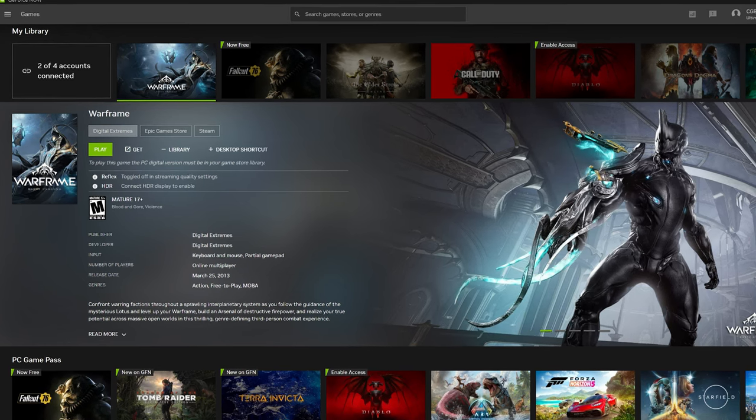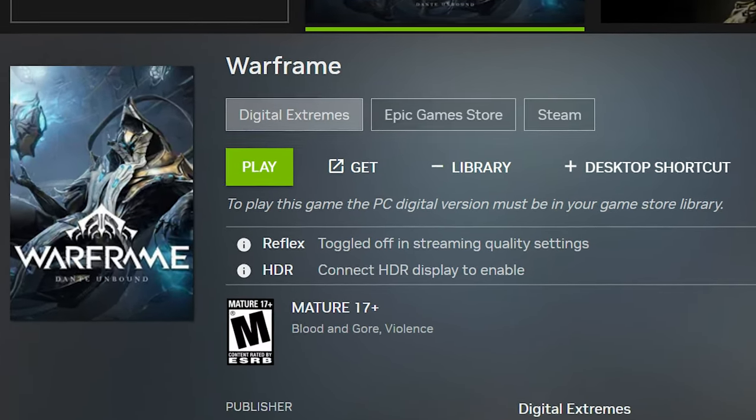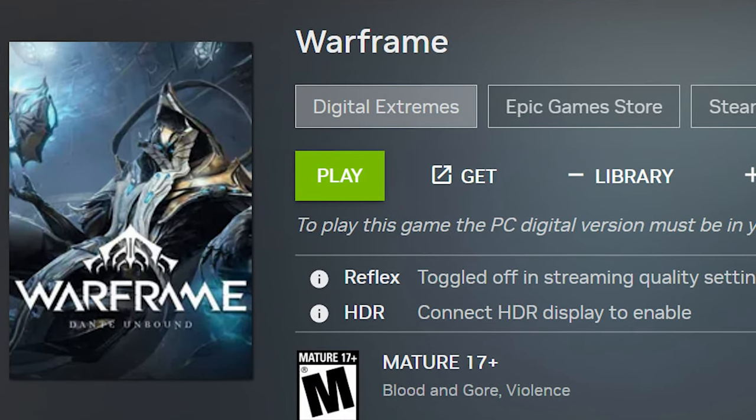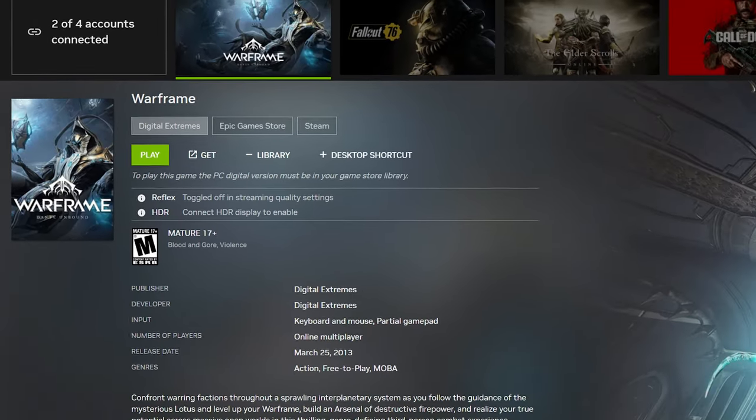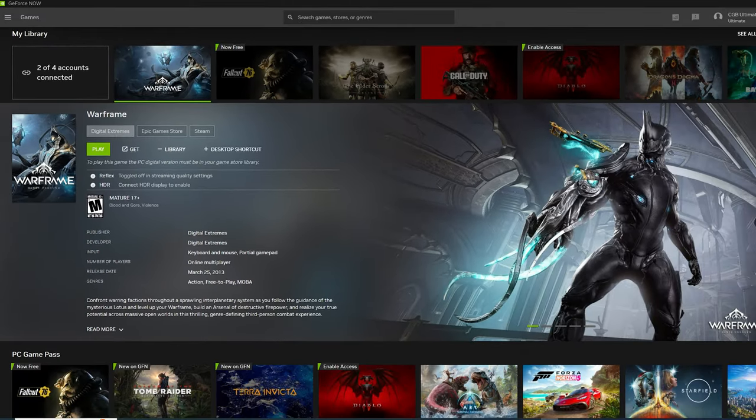Now remember, GeForce Now runs the PC version of the game, and select the Digital Extremes option to log in. You must set up cross-save for your other accounts if you mainly play on other platforms. Also, don't forget your PC account credentials you made so you can play on GeForce Now.